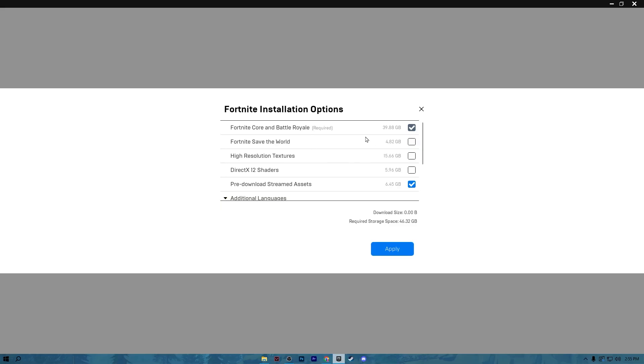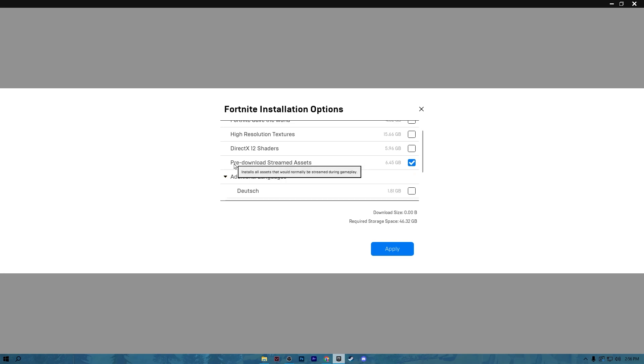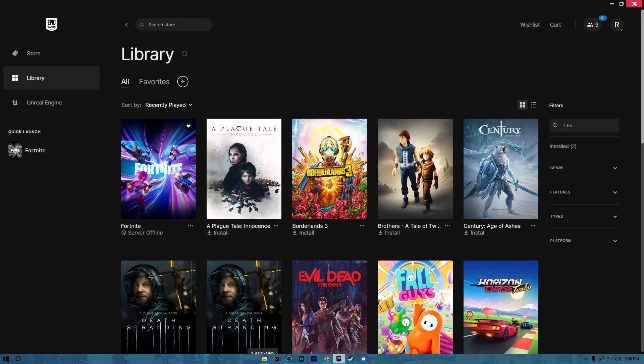Go to Library, click the three dots on Fortnite, and go to Options. Uncheck all the boxes — if you're not playing Save the World, uncheck that box. Also uncheck High Resolution Textures and DirectX 12 Shaders. Find Pre-Download Streaming Assets and make sure to download those assets, as they help optimize your ping while playing. Hit Apply and save the settings in the Epic Games Launcher.